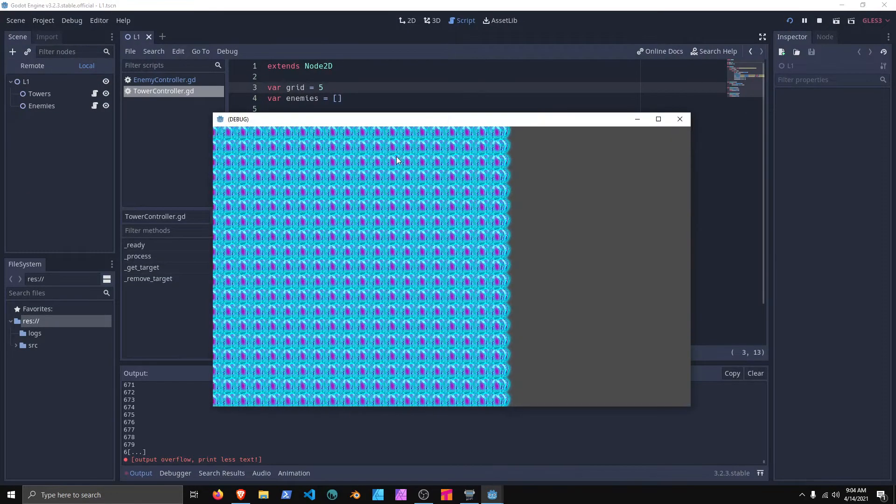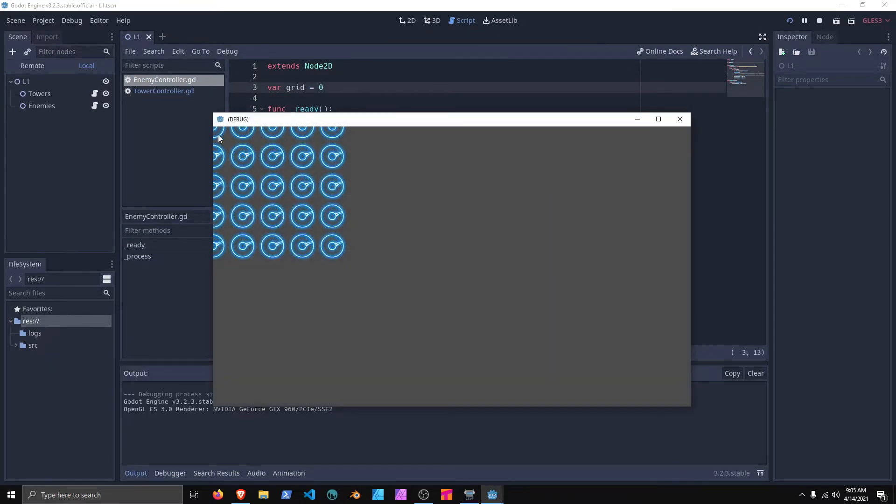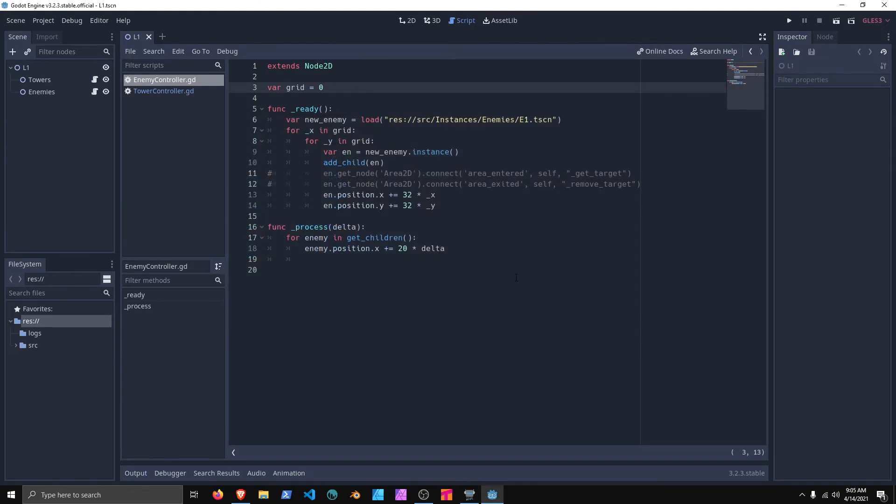I spawned a 5x5 tower grid — let's see here, 1, 2, 3, 4, 5, 1, 2, 3, 4, 5. It's kind of fun stuff.